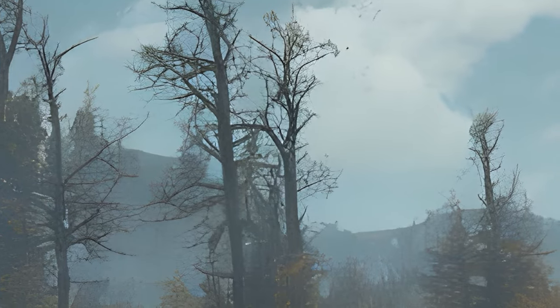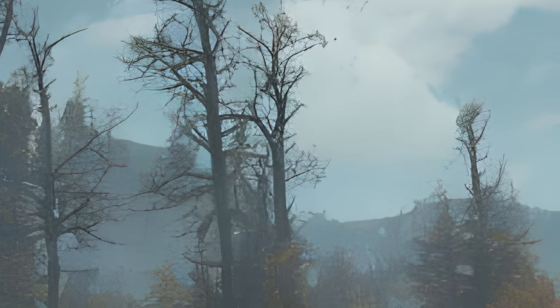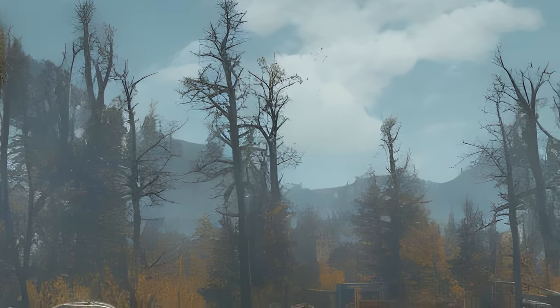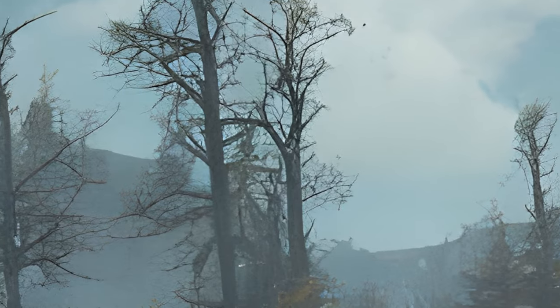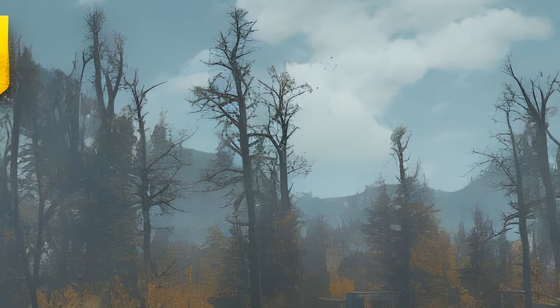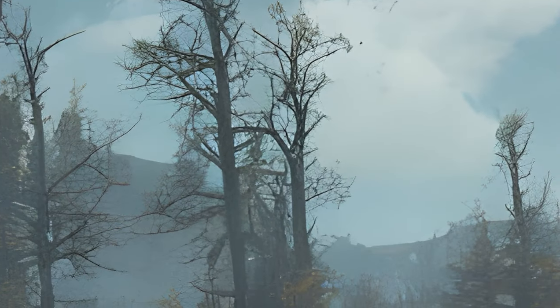Fallout 76 Quests: Wastelanders — Unmarked. Icon, Name, Locations, Given By, Reward, Form ID, Editor ID. Raider Fish Camp: location Oire River Adventures, given by BlackEye, Form ID: 0055B16, Editor ID: W05_Community_Raider_Fish_Camp_Quest. Treasure Unknown: location Grafton Pond Shop, given by Self, Form ID: 005698-4, Editor ID: W05-MQ-000P.